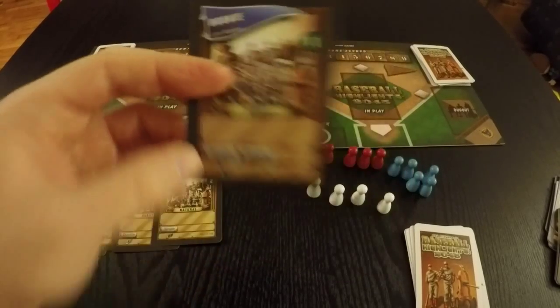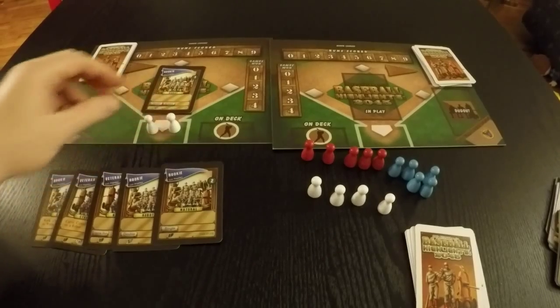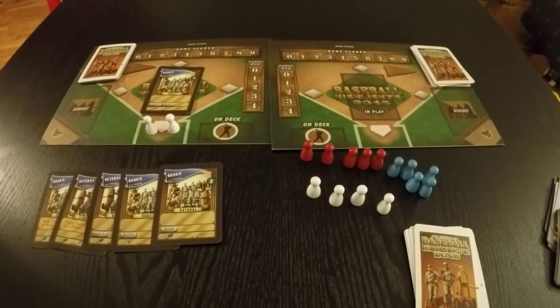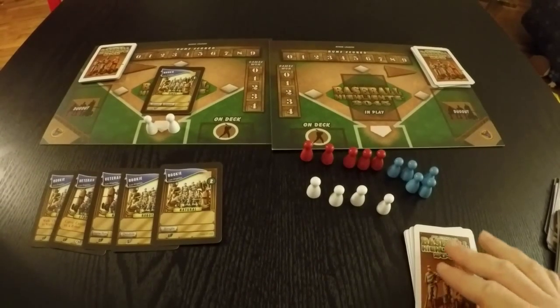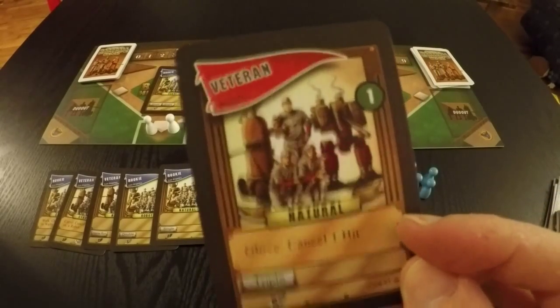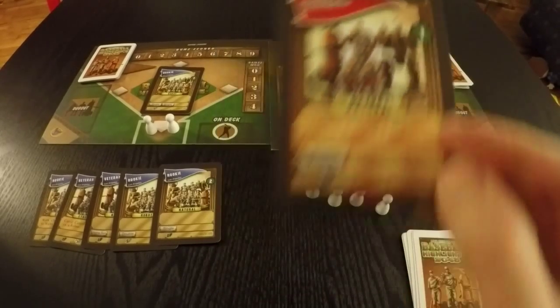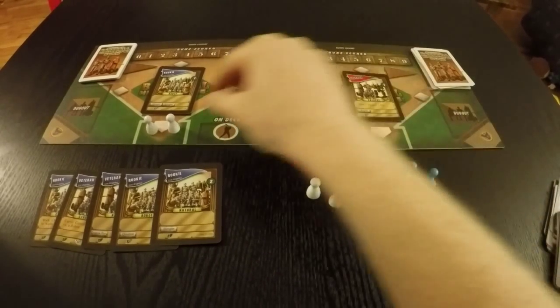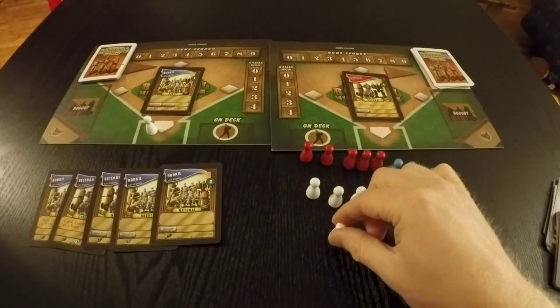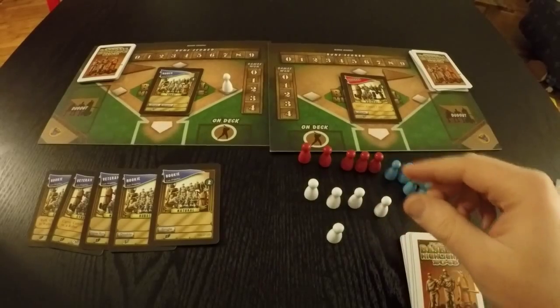By playing this one, you're going to say, OK, I have the potential of getting two singles with my rookie here. And you put those pawns accordingly. So now it's your opponent's turn — they get to play a player. Now this natural has the Glove ability, so you do that absolutely first. They can cancel one of those hits, so one of these hits goes away. Now the one remaining single does happen, and so you have a runner on first base.